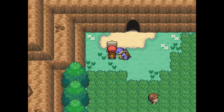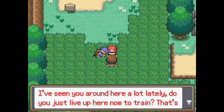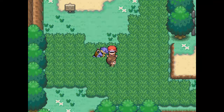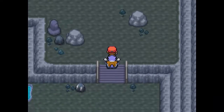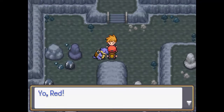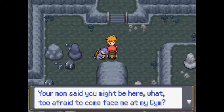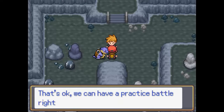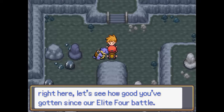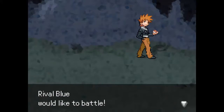We have Mount Silver out here. A trainer asks if I'm a trainer — says they've seen me around here a lot lately and asks if I live up here to train now. Nobody wants to battle, so we're gonna run into Blue right now. This may be a bad idea, but here's Blue.